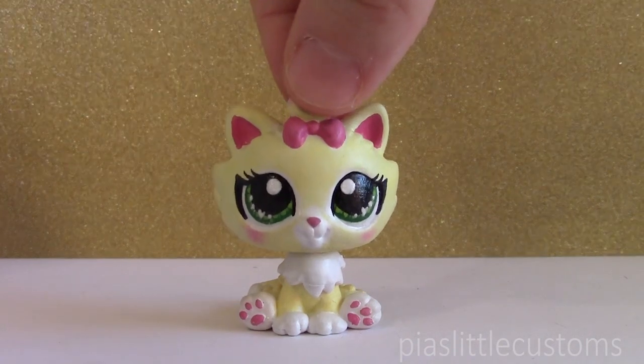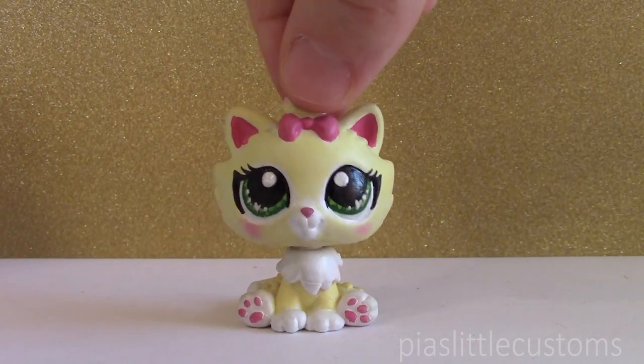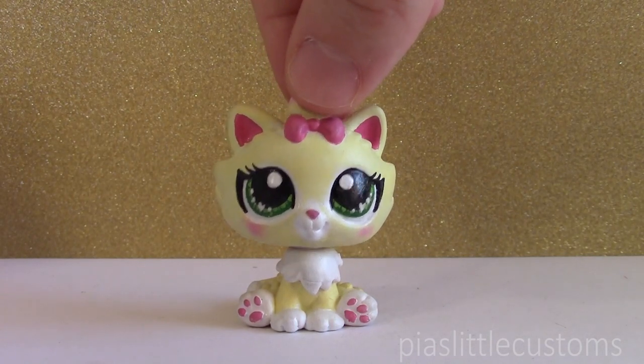This one was made from a new LPS otter and I thought it was super cute, so I wanted to give it wings. It was actually also a little bit inspired by my older custom called Lyra, which I don't have here to show you right now, but you can see her in my Christmas collection video that I made ages ago.